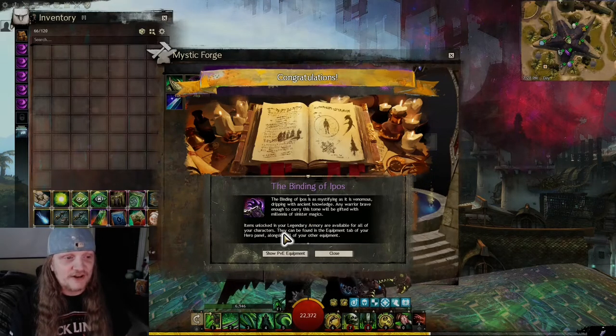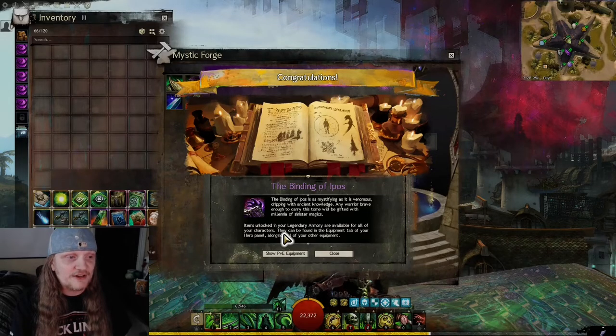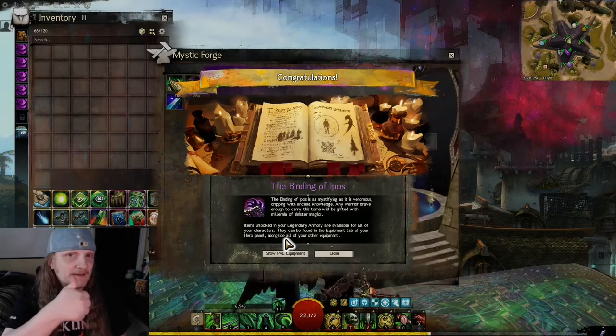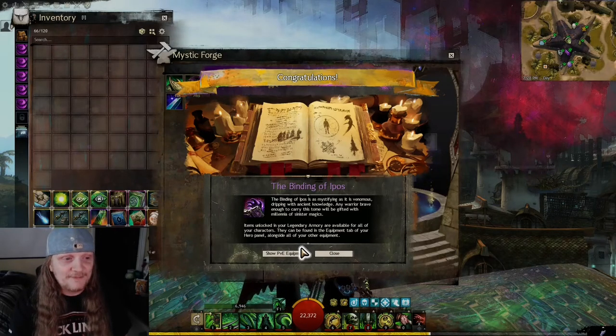Items locked in your Legendary Armory are available for all of your characters. They can be found in the equipment tab of your hero panel alongside all of your other equipment. And now we'll test it out on some characters.